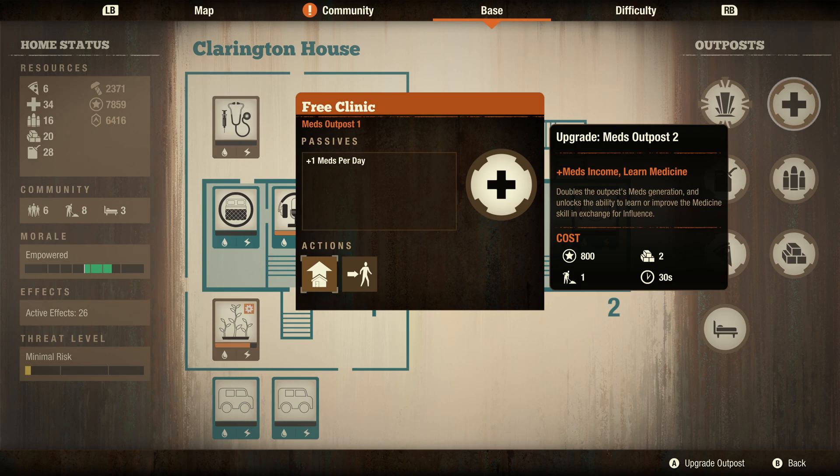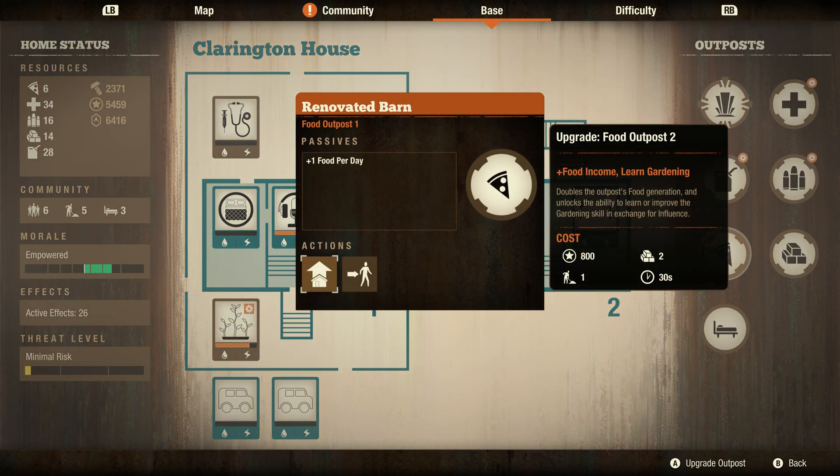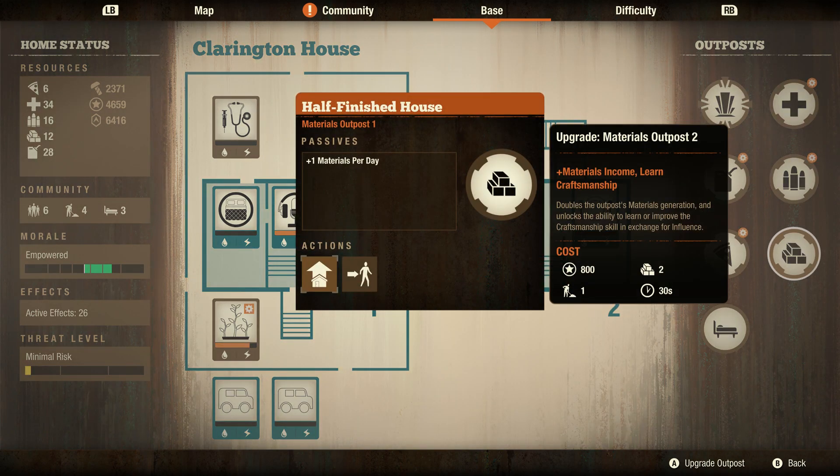Let's go ahead and do some upgrading. I'm going to be upgrading each one of the outposts, assuming I have the skills required, so you guys can see exactly what's needed. For level 1 on standard difficulty, all you need is 800 influence and 2 materials. We have 20 materials, we have the labor required, and we have the influence. We'll click on the upgrade option, and with plenty of labor available, we'll go ahead and do that.